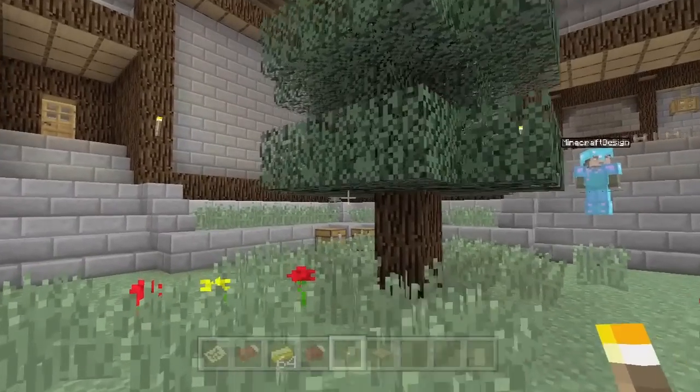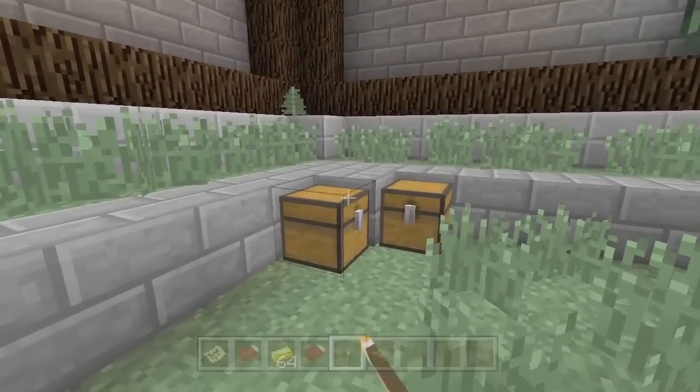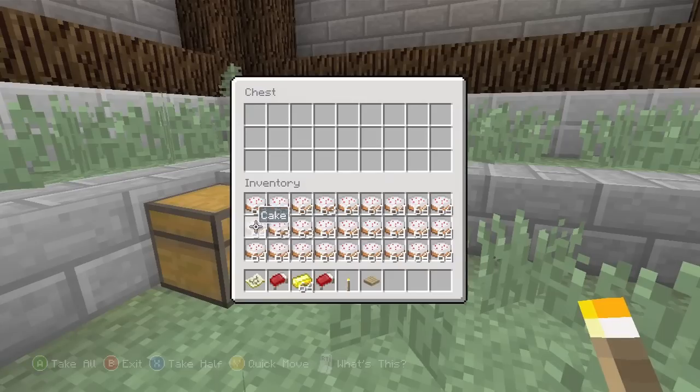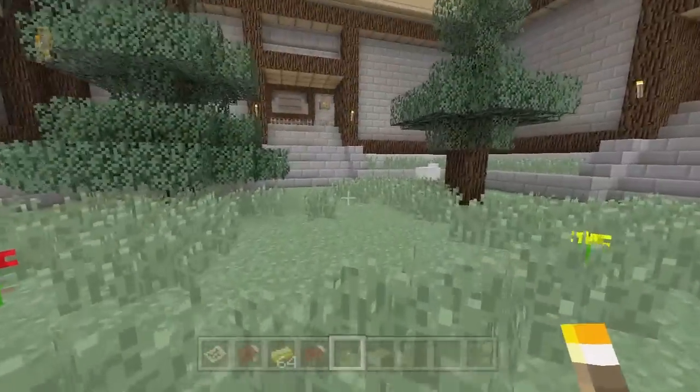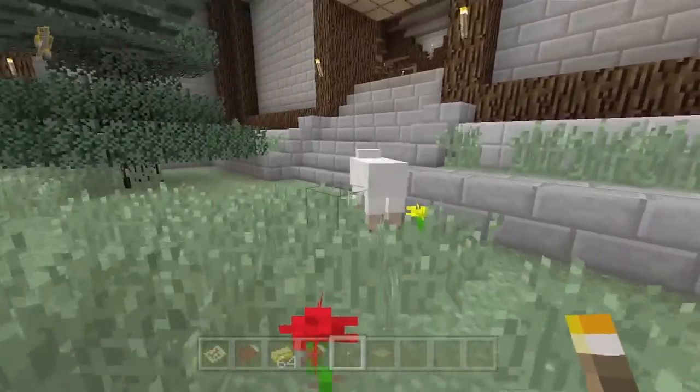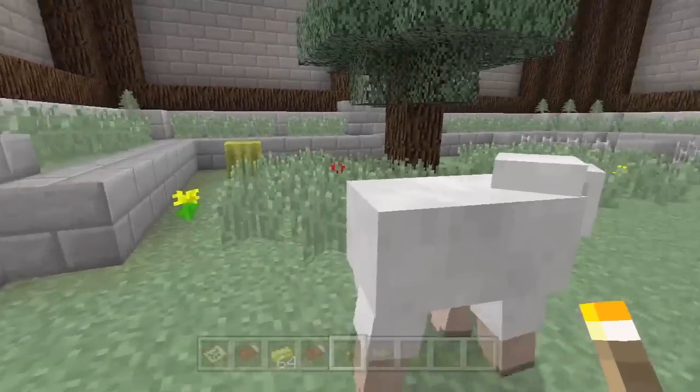I like this area — I like the courtyard in the middle. There are some more chests here. Maybe this is going to be some sort of Hunger Games map in the future with all these chests around the place. Look, there's one sheep wandering around there guarding the melon! You stay away from my melon!